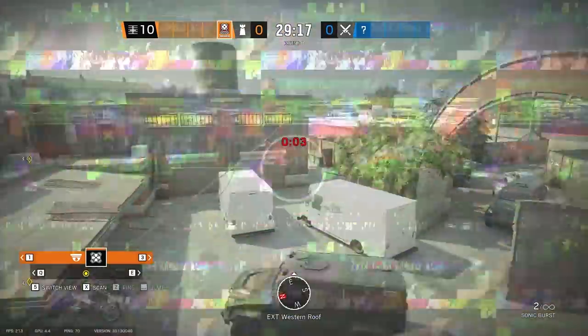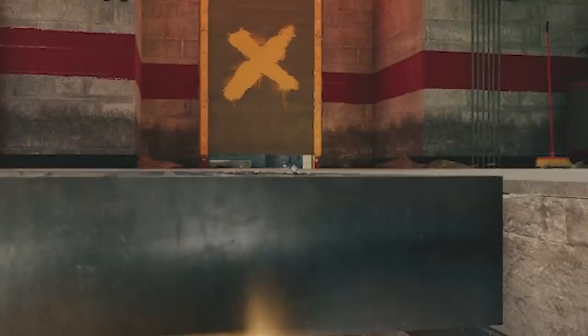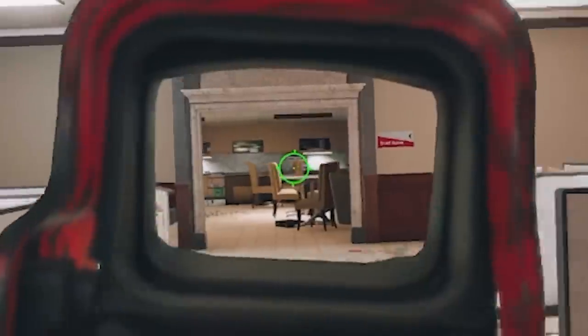We got over a dozen new Pro League tricks, from tag team spawn peak prefires in CL to frost mat spots that shouldn't work but do, from one of the best teams in the world. Let's get into it.